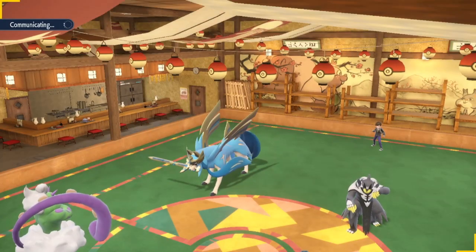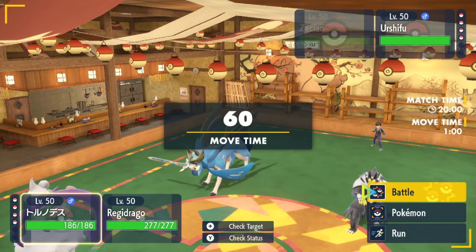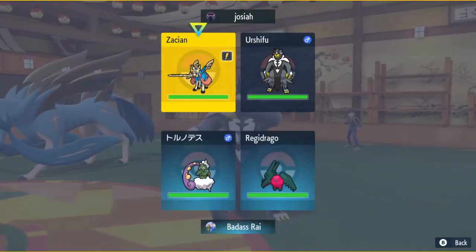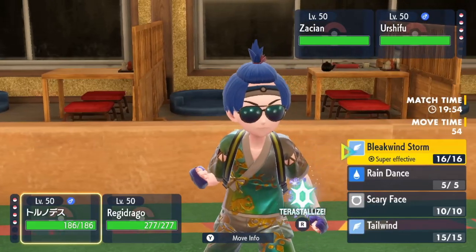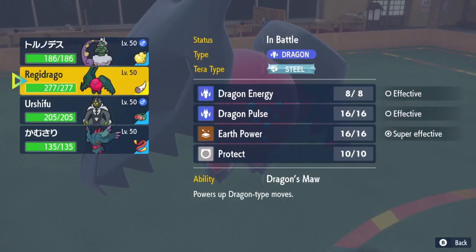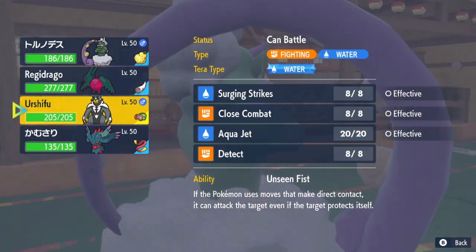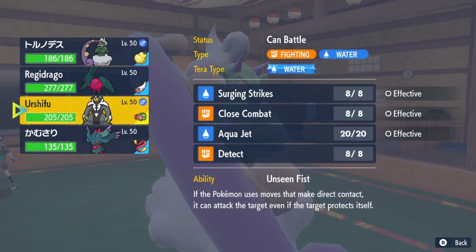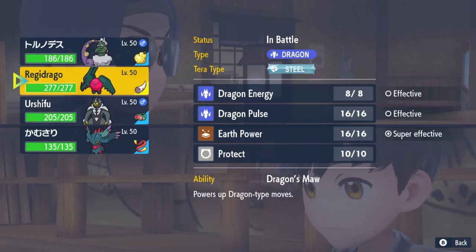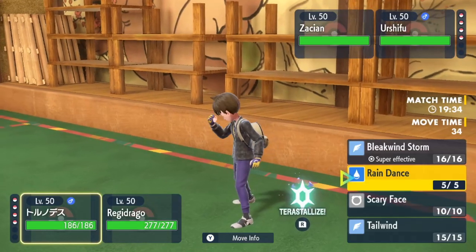It is Zacian — I forgot what it was — which is kind of bad for me because now I can't really hit it for any damage since it's Fairy type. It's a Fairy-Steel type. I'm about to get blown back — I really don't have anything for Zacian. Zacian just destroys my entire team. Pretty bad.